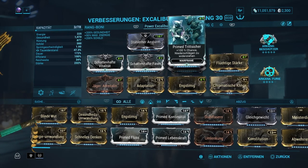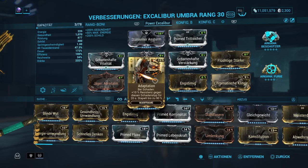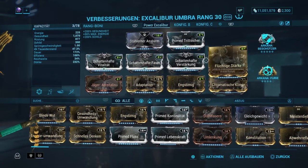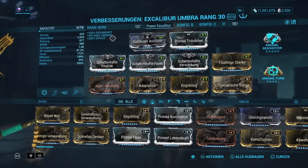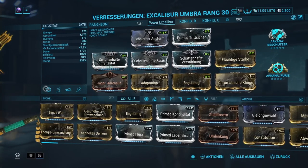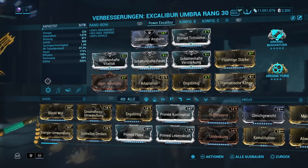Als Exilus-Mod haben wir Prime-Tritt-Sicherheit, damit wir Resistenz gegen Niederschläge haben. Dann Adaptation, ganz klar für die Schadensresistenz. Arcana-Beschützer plus nochmal die schattenhafte Faser – die Rüstung macht uns schön tanky. Mit Jäger-Adrenalin kann man sich schon denken, womit wir spielen: Gloom! Lebensschaden wird in Energie umgewandelt, wir haben durchgängig Energie und können alle Fähigkeiten nutzen, wie wir es uns wünschen.